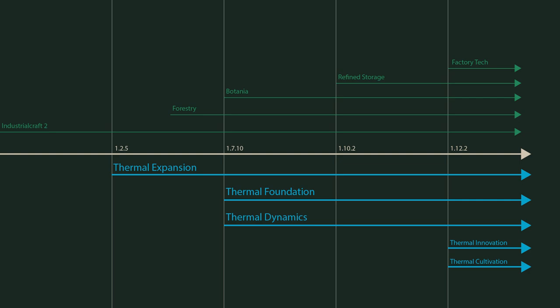The Thermal Series currently includes five mods: Thermal Foundation, which adds base resources like copper, tin, and such; Thermal Expansion for machines and power generation; Thermal Dynamics for all the cables and pipes; and new to 1.12, Thermal Innovation which adds power tools; and the yet-to-be-finished Thermal Cultivation, which at least has watering cans.